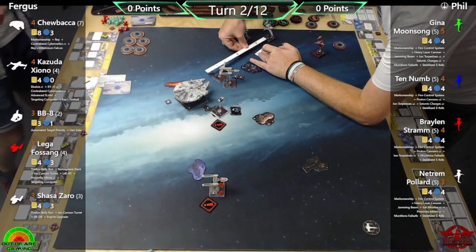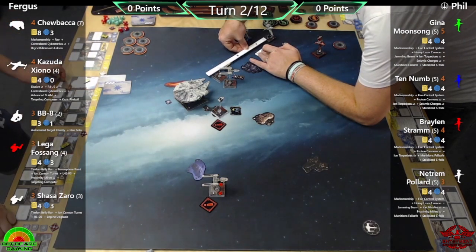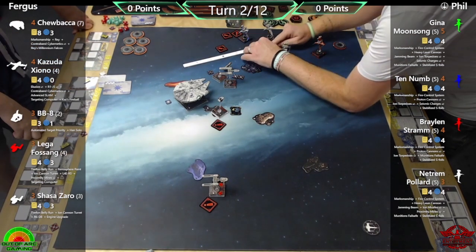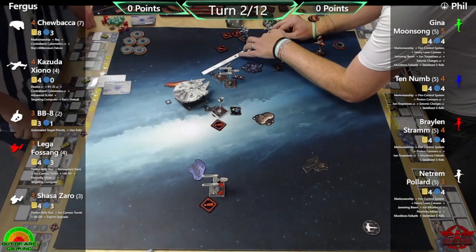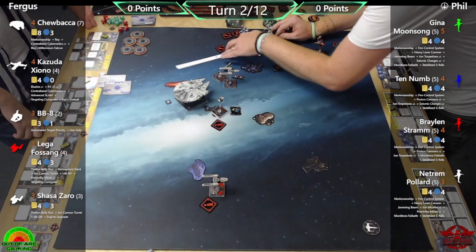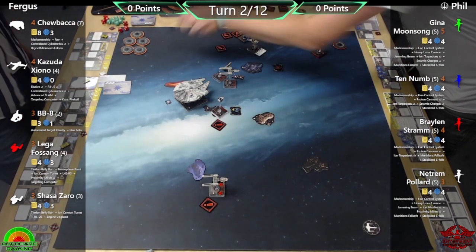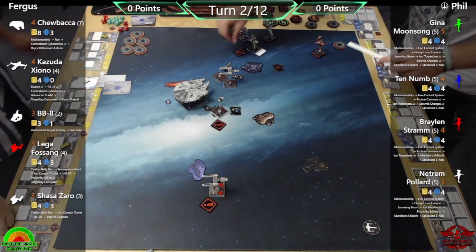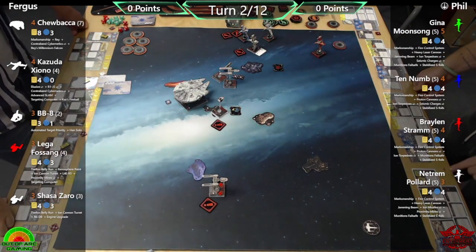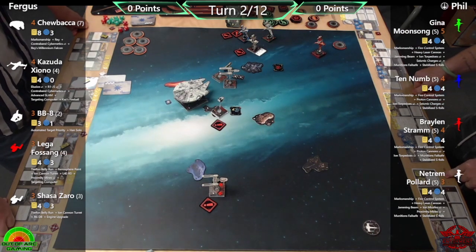First shooting of the game: checking if Gina has bullseye for the Heavy Laser Cannon. Phil didn't fancy the Jamming Beam — it was a zero-point upgrade, but he acknowledges there might have been a situation to jam. James agrees, noting he recently played a game where he really needed to jam his opponent to prevent them keeping a target lock.